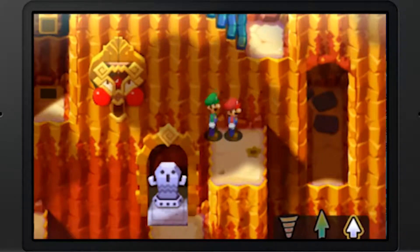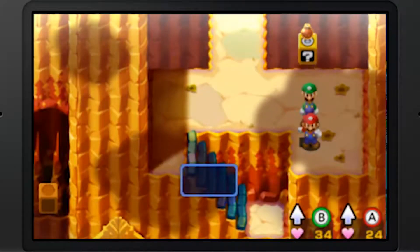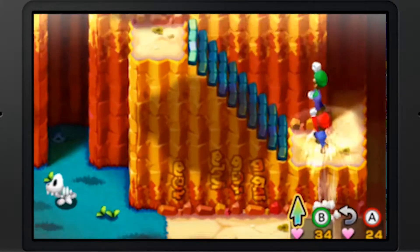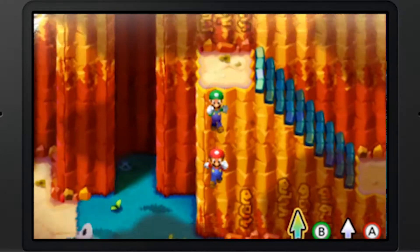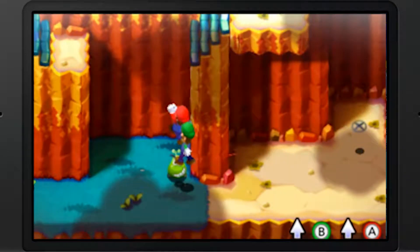Go around there, then do a high jump - and there we go. Hit that block for a syrup and we're good to go. We've got a moving tornado, a dry bones, and a beanie. Let's beat the beanie up first.